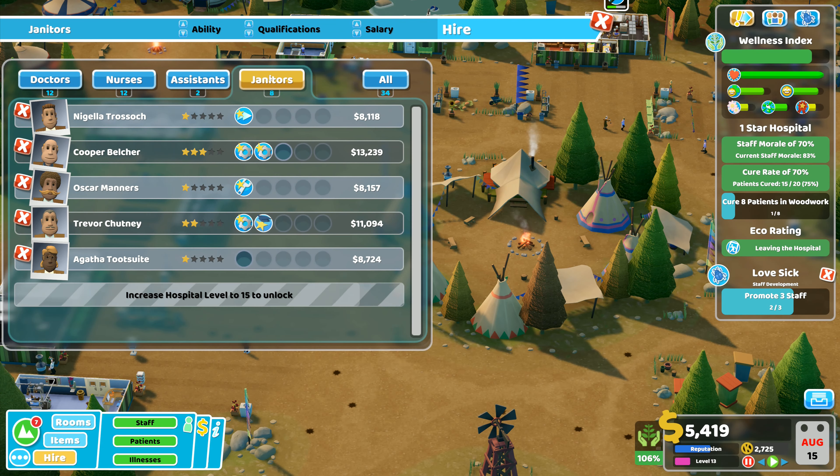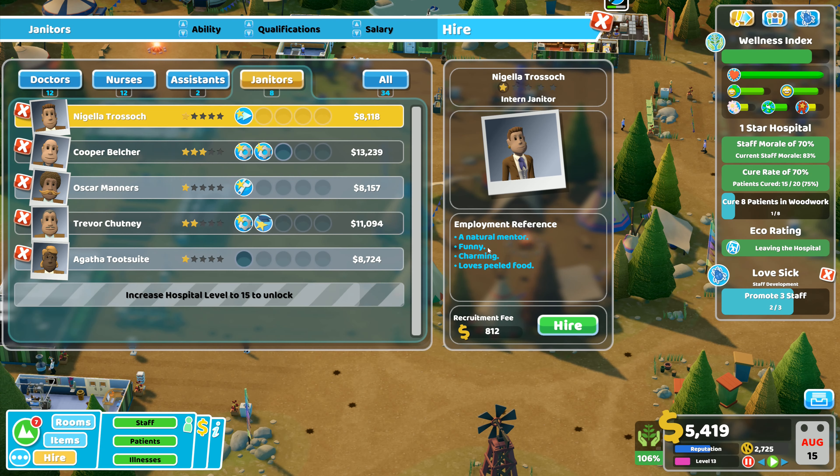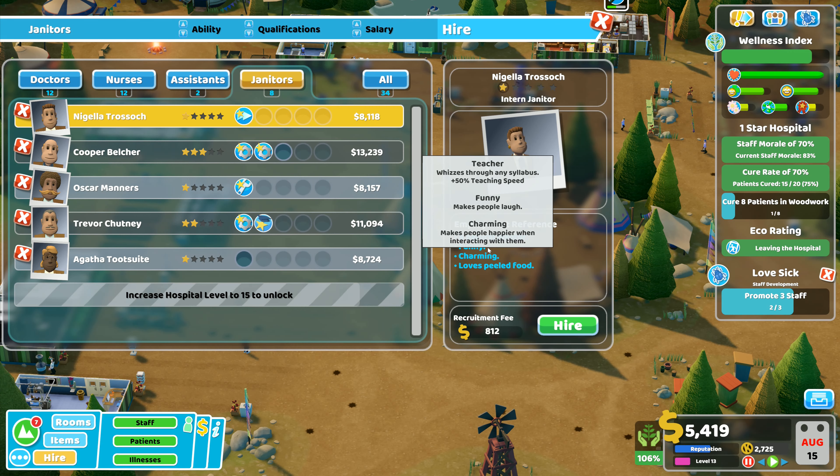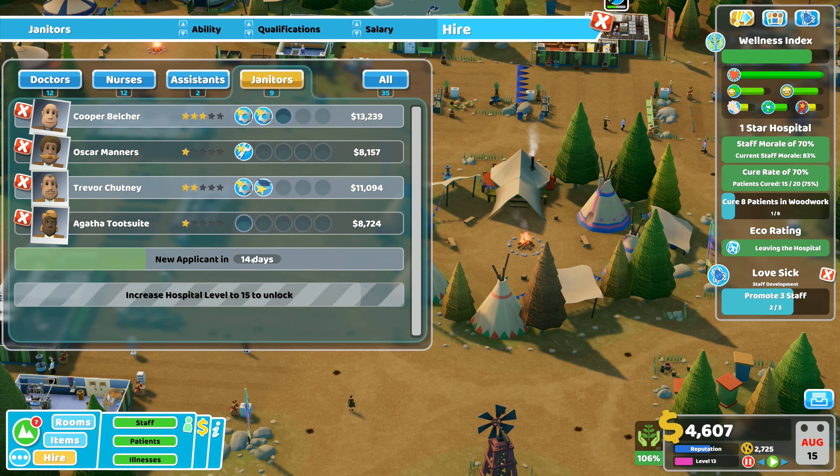Let's see what janitors we've got available. I currently have eight janitors. I've got mechanics and enhanced upgrading skills — I don't want enhanced upgrading but maintenance would be good. Oscar Manners — unmotivated, works slower — I'm definitely not having you. That lady right there has natural mentor trait so trainees get plus 50% on training. We'll bring her in to start cleaning up the lightning damage. This time we'll go with somebody with maintenance and no training at all.